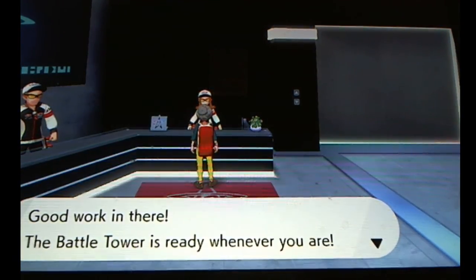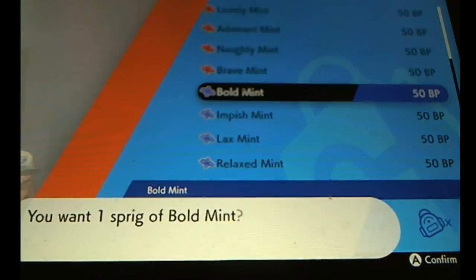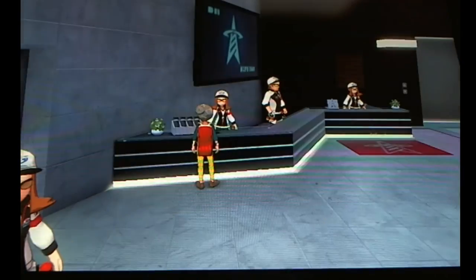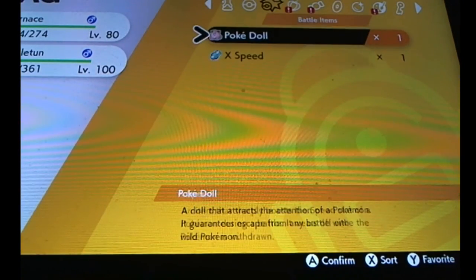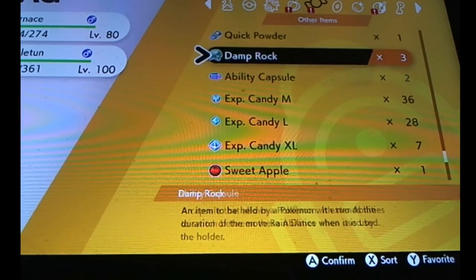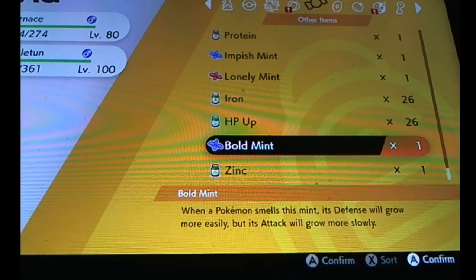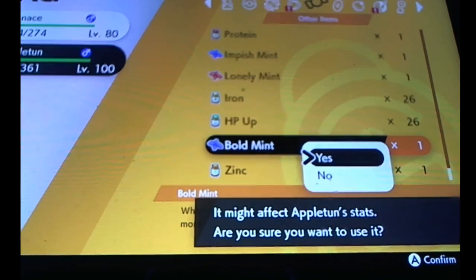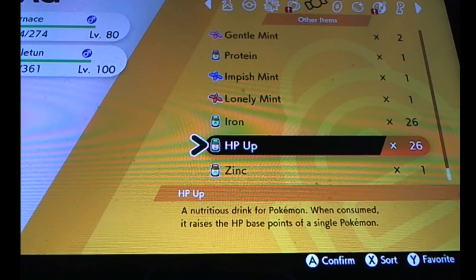I'm going to hurry over to this person, get a Bold Mint, and use the Bold Mint on Appletun — that changes the stats. Then you basically use the HP Ups on your Appletun, then the Zinc on your Appletun, and that's how you EV train your Pokemon for competitive. Thank you so much, see you later, bye!